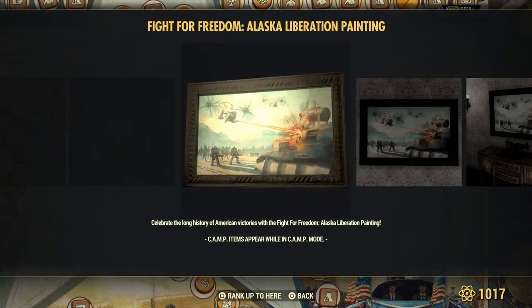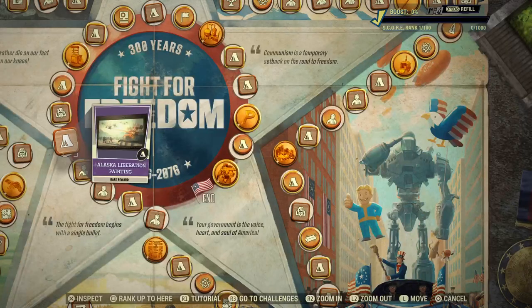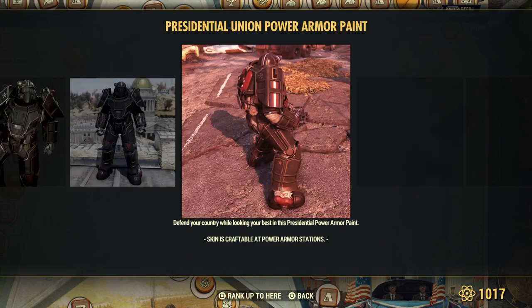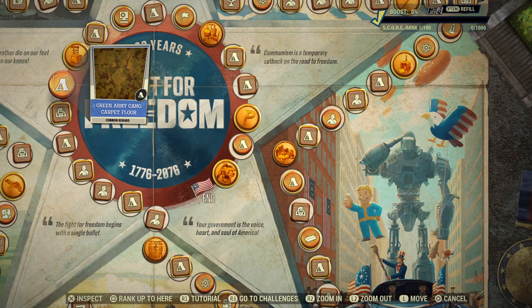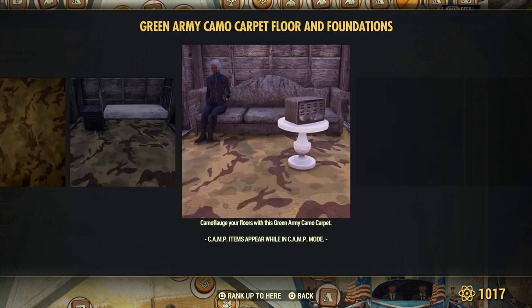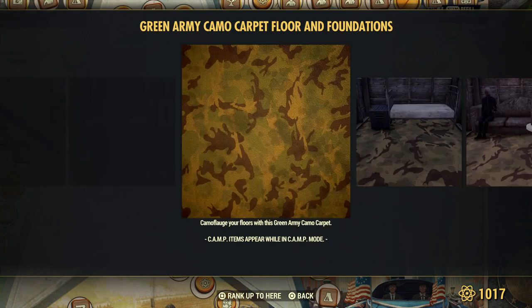Another painting, everyone. Union power armor paint skin. Legendary cores for Fallout First members. Green army camo carpet floor — I like that. That way you can get all camouflaged up and blend in with your carpet.